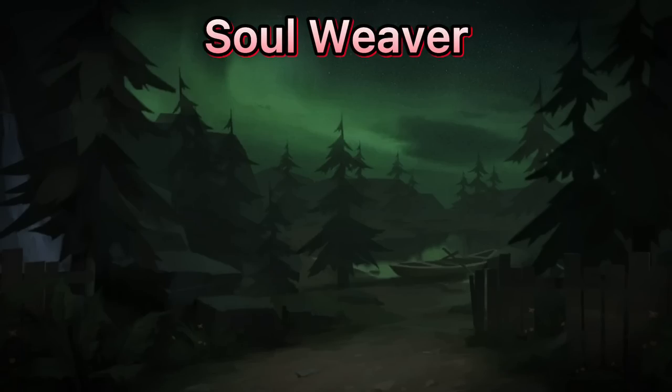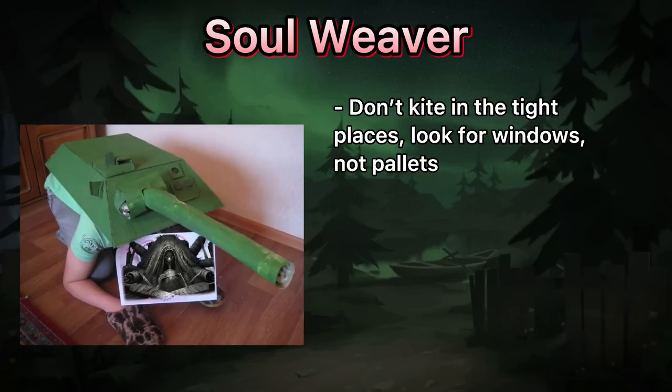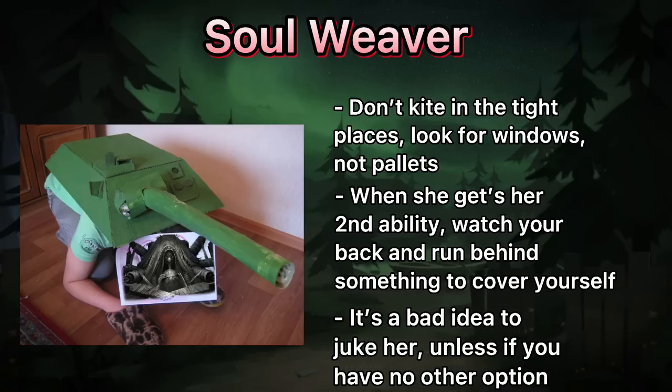Soul Weaver. She is insanely fast in tight environments, so running around a pallet won't work here. Kite more in the open. When she reaches her second ability, try to cover yourself up with nearby obstacles, otherwise you will get shot by her web. Jukes more likely won't work here due to her large body.